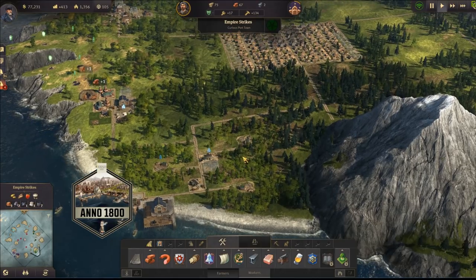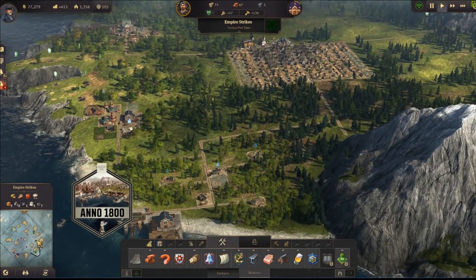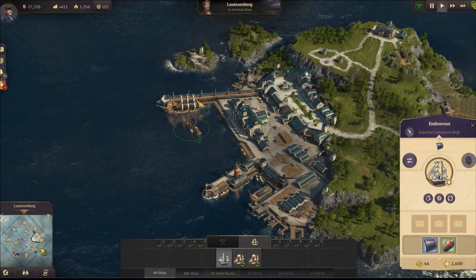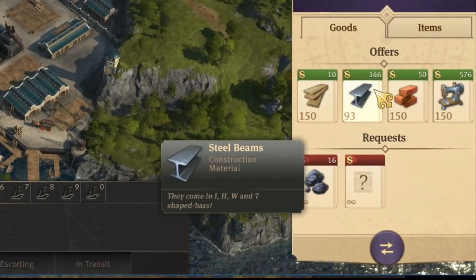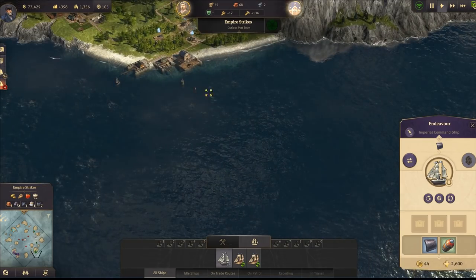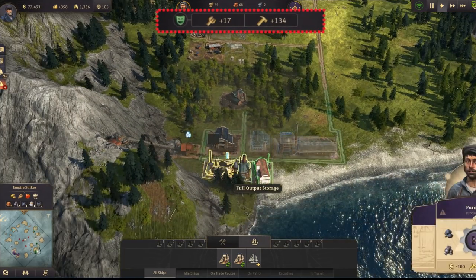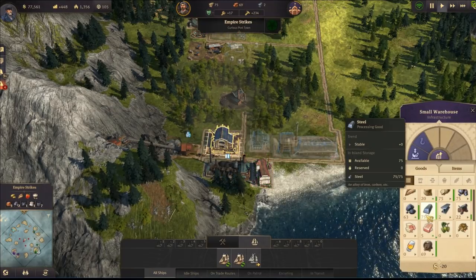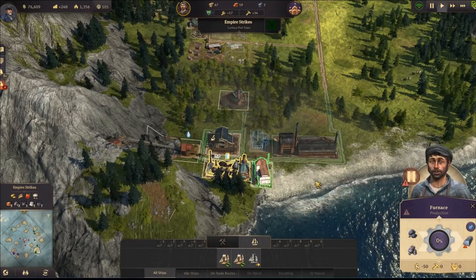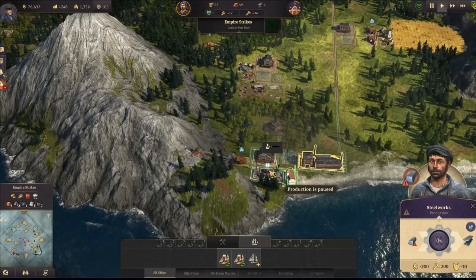Hey, what's up everybody, it's Pablo 1713 and welcome to Anno 1800 advanced guide gameplay episode number 5. Once again we got a lot of things to do. As I remember, we sent our ship to Sir Archibald to buy some steel beams, but we can do this differently. If we buy those steel beams we'll lose a lot of money because he wants 146 cash for one piece. So there's no point wasting that money. Right now we don't have enough workforce to create the steel works, but we can pause our furnace as we have plenty of steel in our warehouse. All we need to do is create the steel works and they will take all that workforce from the furnace and start producing steel beams for us. Thanks to that, in the meantime we can upgrade the town and get that extra 100 to start them once again.